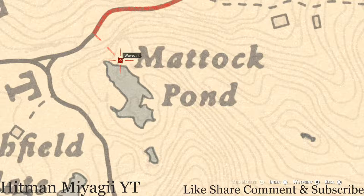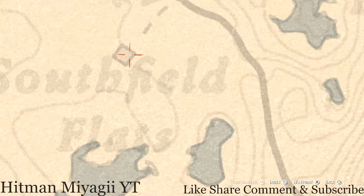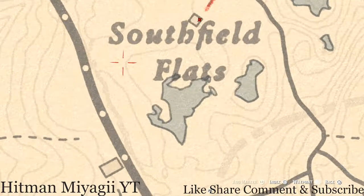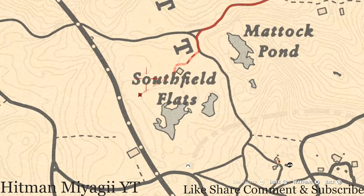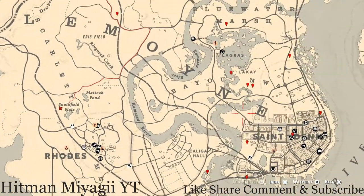Inside the Southfield Flats home there's a little shelf system in the corner — right here you guys will get a Nine of Cups tarot card. One more item: at the peak of the line at the word Southfield Flats there's a scarecrow. Pull out your metal detector right in front of the scarecrow, and you will get a prompt to dig. You'll get a random luxury item — I cannot tell you what it is because it's randomized.